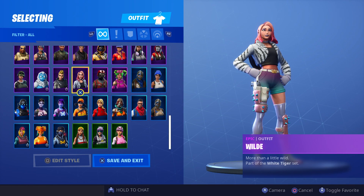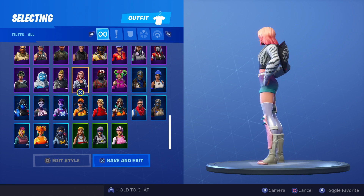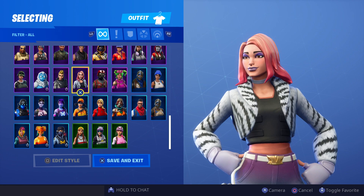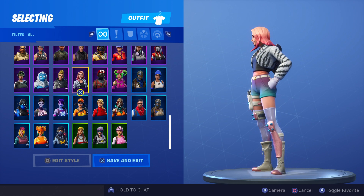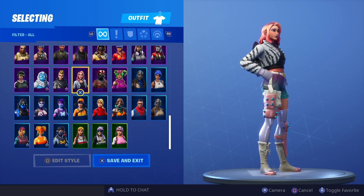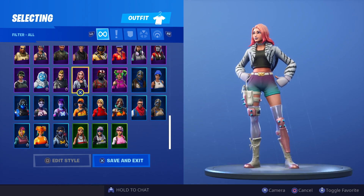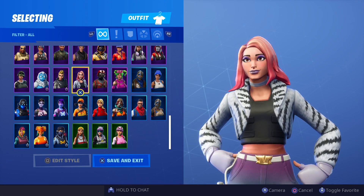It says 'More than a little wild' — part of the White Tiger set. She doesn't look bad with the Black Knight shield on; she's got cool hair. This is a character model I don't recognize, so I don't know if it's from Save the World, but the face is unique and I like that. She has a very springish color palette — her shorts are like tie-dyed three different colors. That's pretty cool, and I like the pink spikes too.